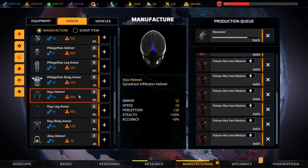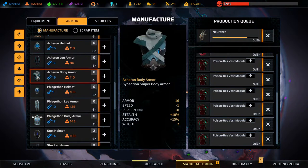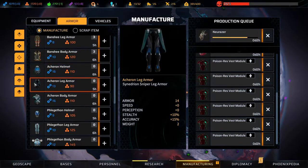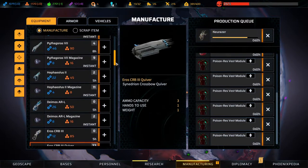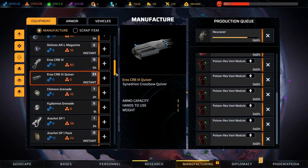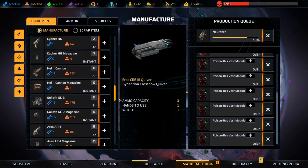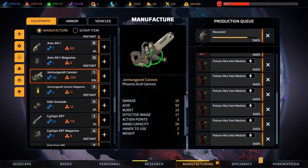We already have some of this stuff so that's fine. We do want some of this stuff maybe, but let's look at equipment first. We have the Dorman Gander and then the Phoenix acid cannon - I forgot about that one, but acid is not very useful in my opinion.